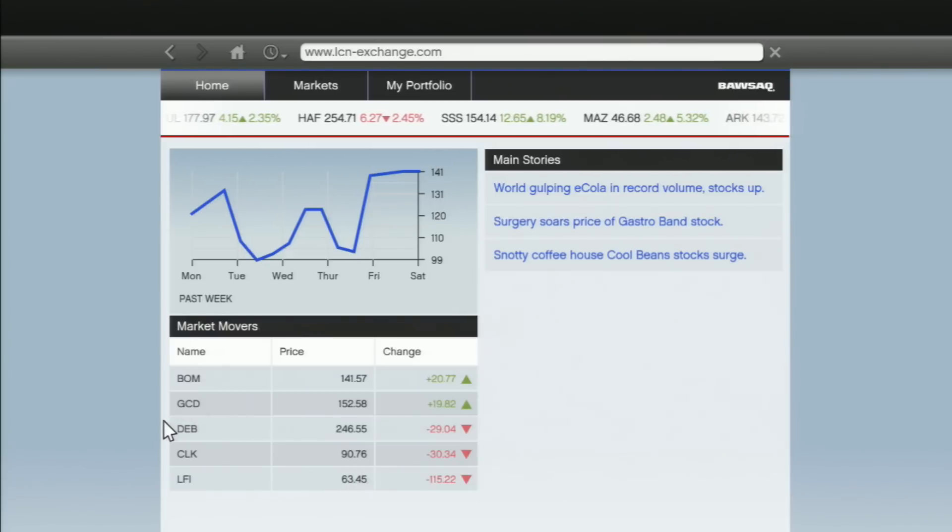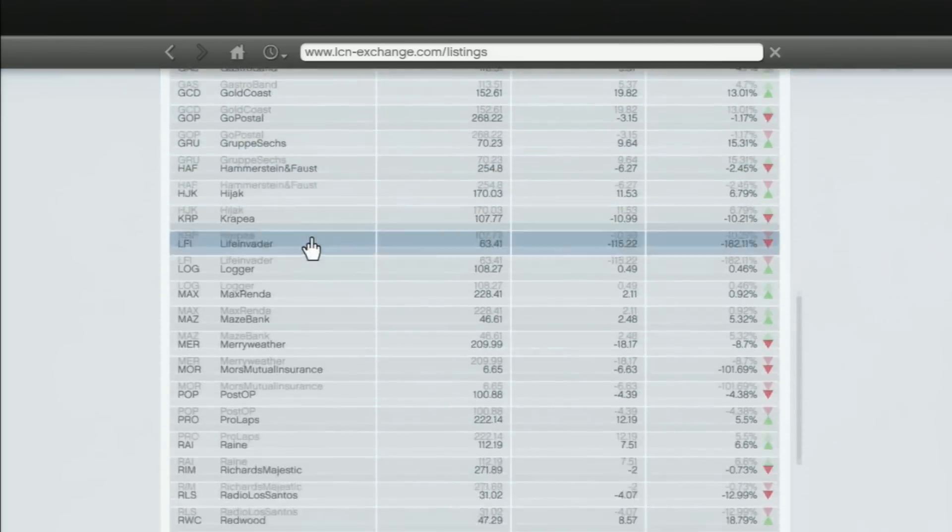Market Movers displays the two best performing stocks and the three worst performing stocks. We have number one Bob Mullet, then Golden Coast Development, Deb on Air, Clucking Bell, and Life Invader. This does not mean you need to invest into these shares — I'll explain that in episode 2. You also see a live feed of all shares while on the home page, which just shows each stock as a sliding reference.